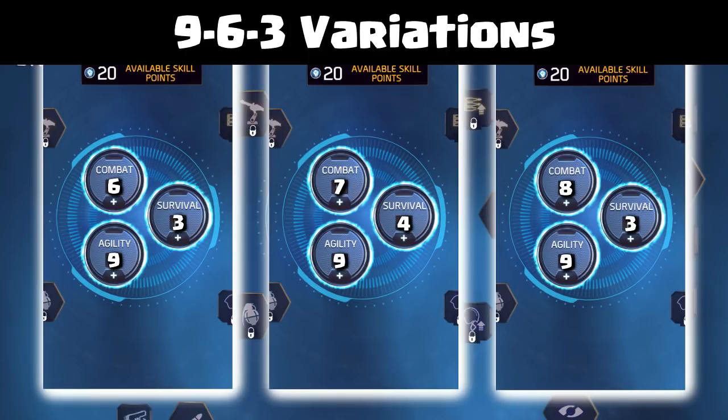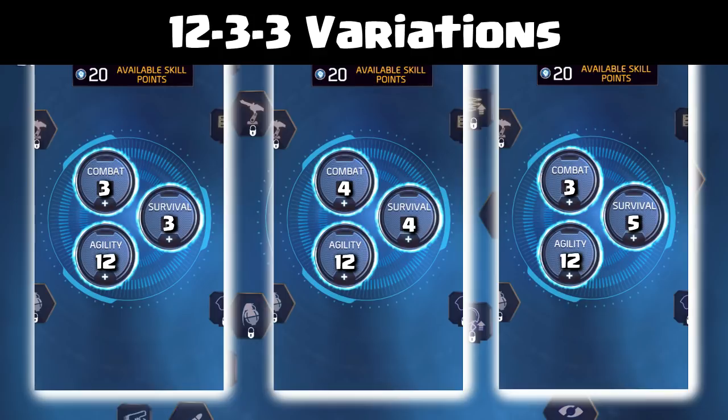Now let's look at the 12-3-3 variants. The 12-4-4 build gives the fourth point in combat access to Stunner, but Stunner is not so popular anymore — it's easy to counter and pretty useless in PvE. The fourth point in survival gives you Survival Kit. The more interesting variant is 12-3-5: since Stunner isn't so useful right now, the one extra HP will at least be useful.